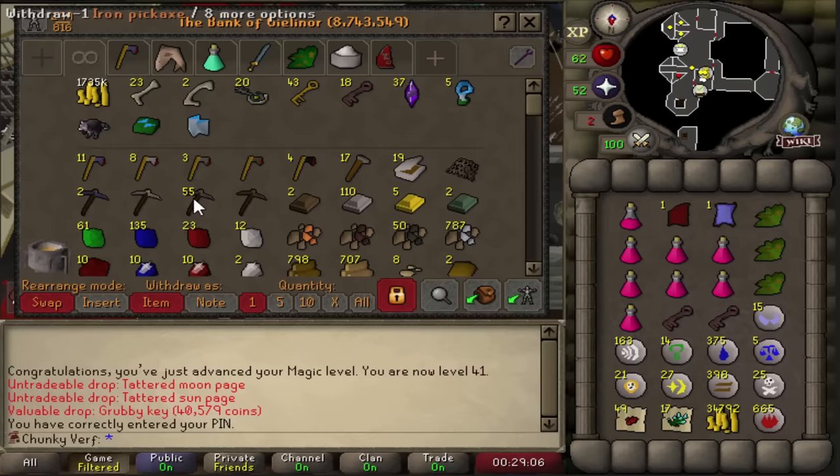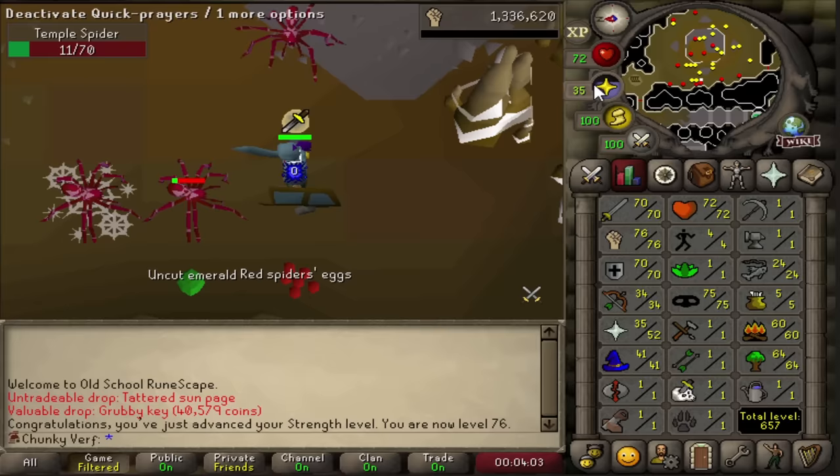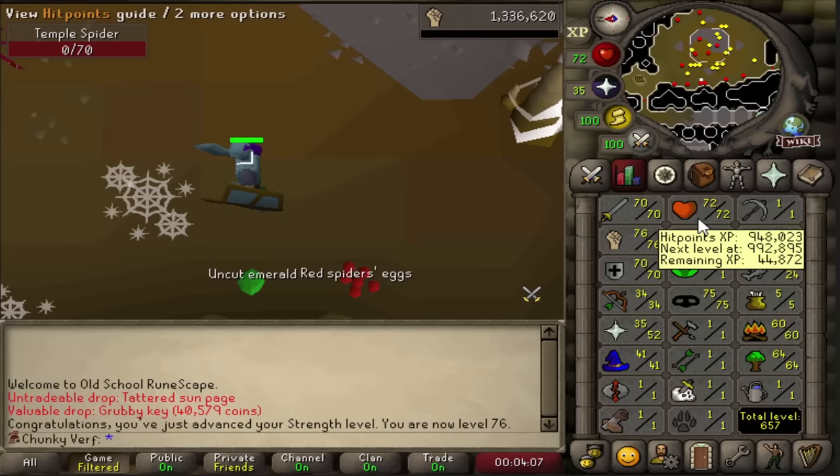Quick bank update - we now have 20 keys in the bank, beautiful. Another strength level, and quick update on the stats - we are getting close to 90 combat already, which is awesome, all from basically killing catacombs monsters and spiders.